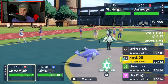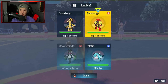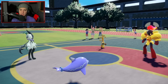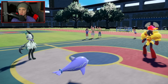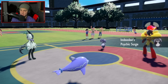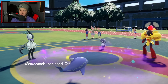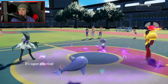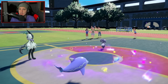Gholdengo and Armarouge come out for their lead. I'm going to go for a nice Flip Turn and into a Knock Off here. He withdraws to Gholdengo — perfect turn for us. We're not going for any first-turn priority moves. He's going to swap straight into the Indeedee. When Indeedee comes out, Armarouge does not Protect — Knock Off coming out here. We're switching to straight Dark and bye-bye Armarouge. I'm super surprised he didn't just straight up lead the Indeedee.